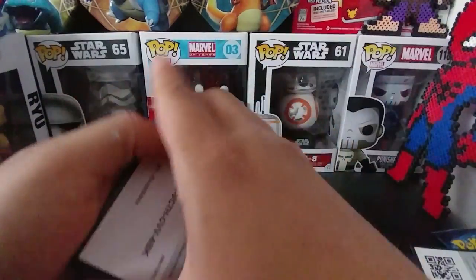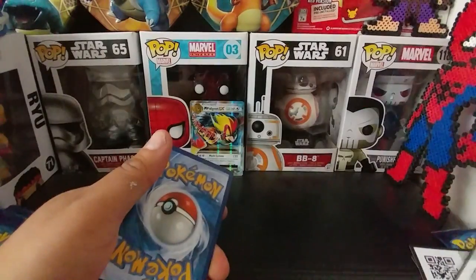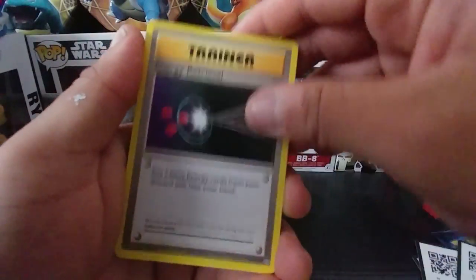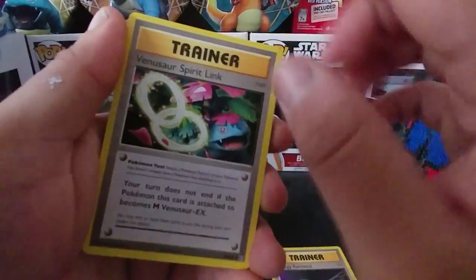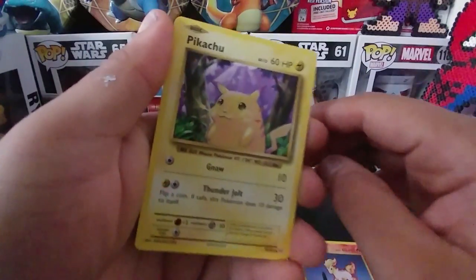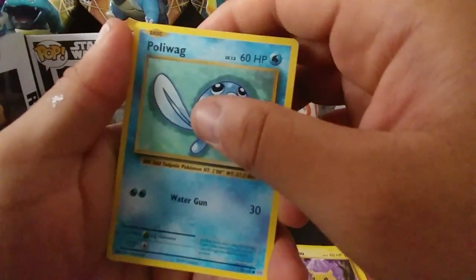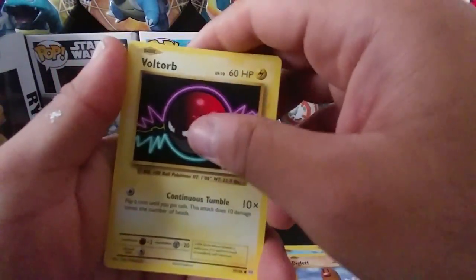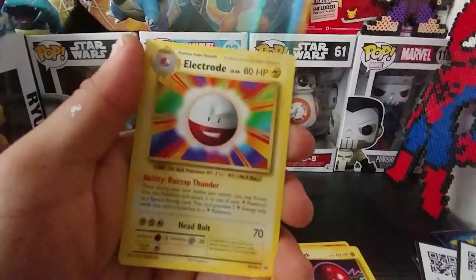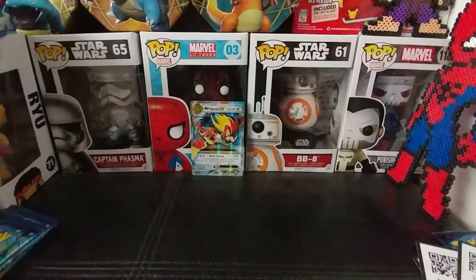I'm fighting with the packs here. Looking for that Charizard — any kind of Charizard. Here's the code card for you guys. Three from the back, back to the front. Energy Retrieval, Venusaur Spirit Link. I have a good feeling about this. Charmeleon, Ponyta, Pikachu — I like this Pikachu a lot. Probably will swag. Diglett, Voltorb, Reverse Holo Magikarp, Electrode. So far, not so good. But we still have a lot of packs to go through.